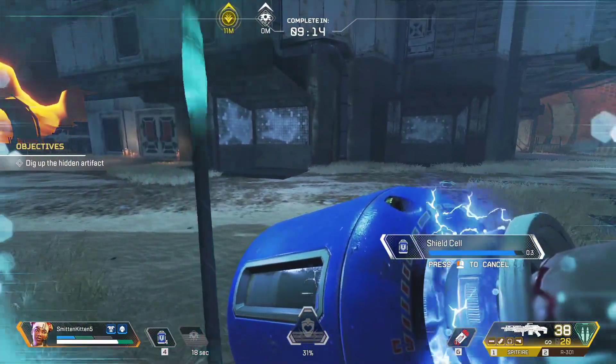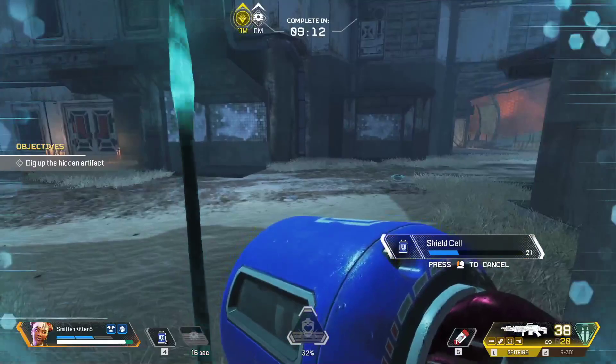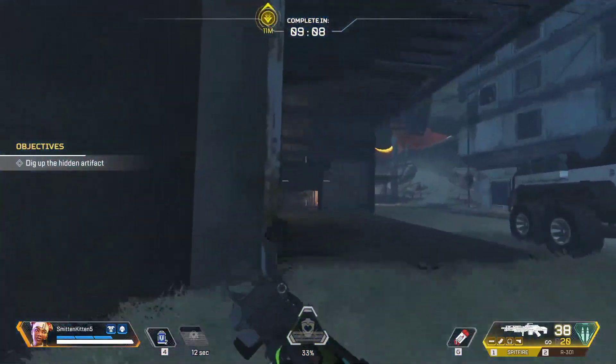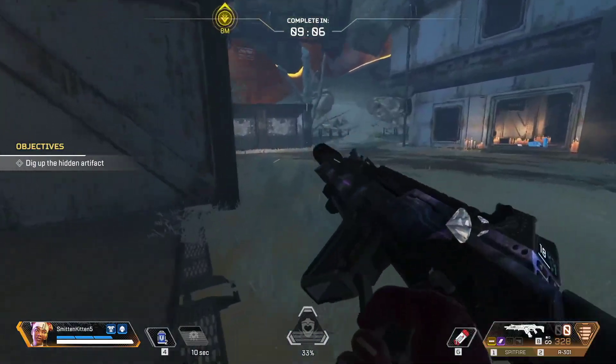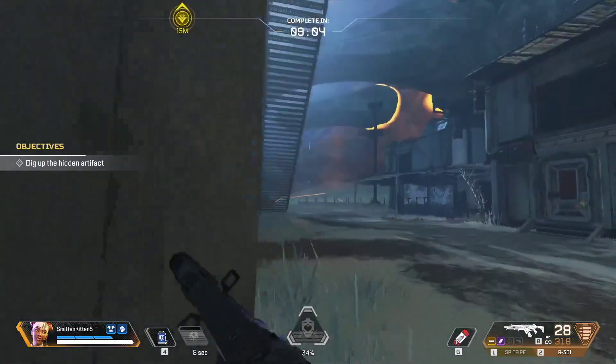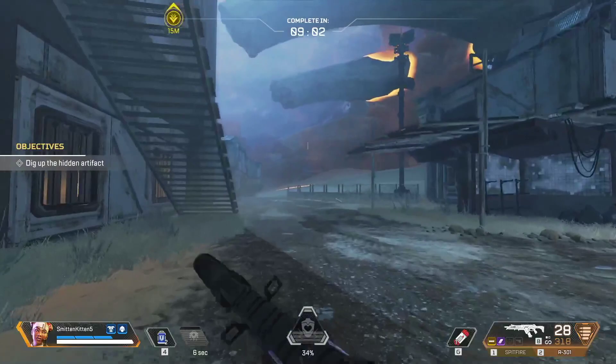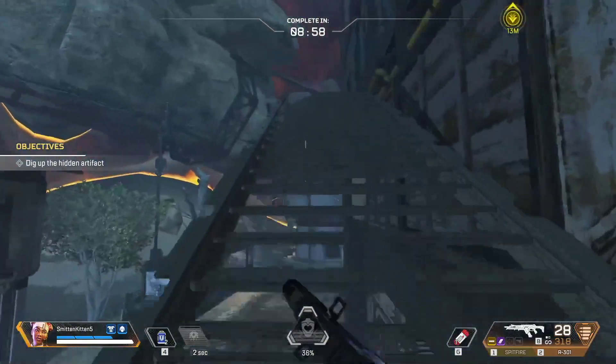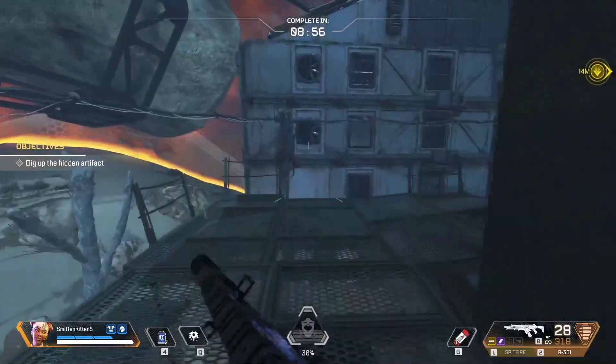So it wasn't useful. They got hit with the fences but it didn't really do much to them. So I decided not to go as Watson and figured I needed to go as Lifeline again because having the drone to be able to heal me is very helpful.